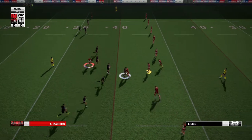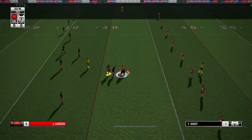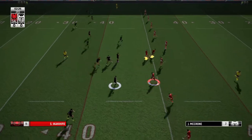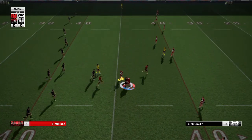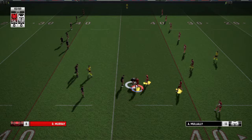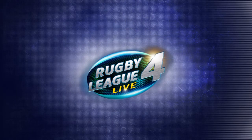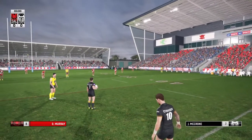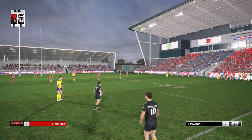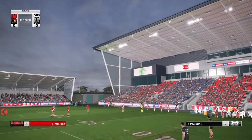Little dummy half run here. Two-man tackle — very effective. A crone, he's held there. Tackle four. Caught in an offside position — not a popular call with the locals, but despite their objections, it's the right call. Kicking for touch, and over the sideline it goes.